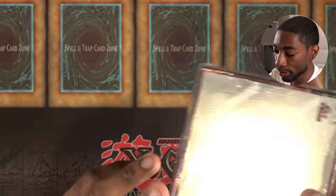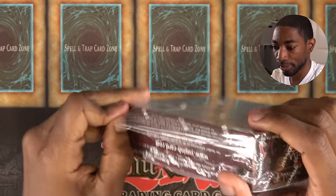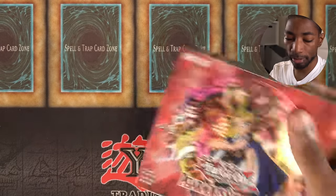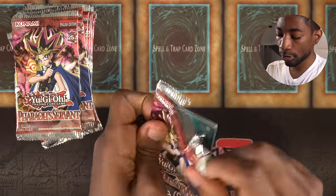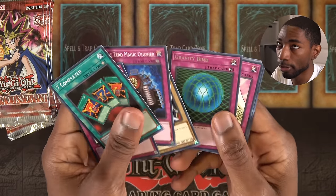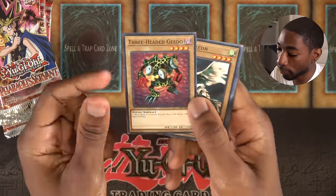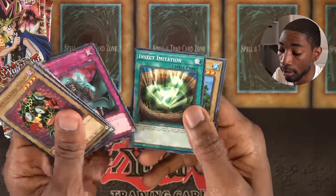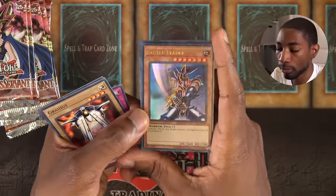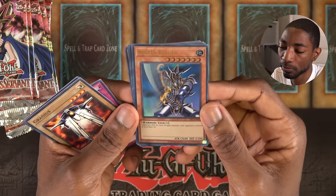We've got some Pharaoh's Servant to open today, and I've been honored with opening first. Last time I picked the left side and got some good stuff, so I'm gonna change it up and take the right. Also got one extra pack. We'll start with it. Gravity Bind — really annoying, one of the early floodgates of the game. Ultra-rare Buster Blader! Yugi's ace monster that showed up in Battle City. How useful will he be in a duel like this? What's to say?